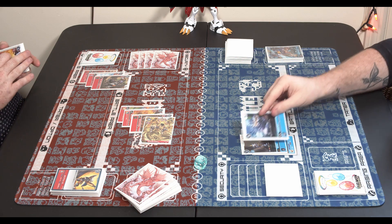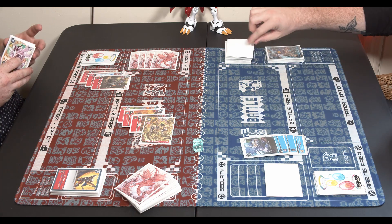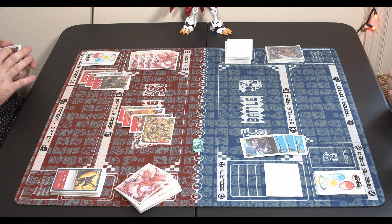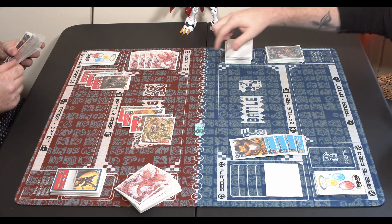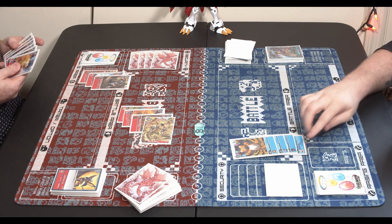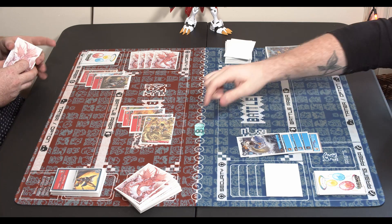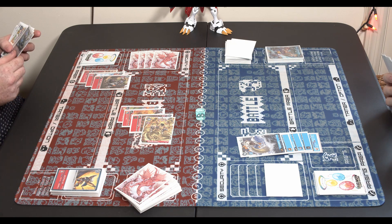We're going to raise that Goblimon, evolve Greymon on top of it — maybe we can get the combo going where you attack with MetalGreymon, play the Greymon to make it active, attack again, and get the Goblimon draw. We're going to bring out the Monzaemon and there goes the Plessiomon. Looks like we're not doing the combo. That's the fourth Plessiomon this game.